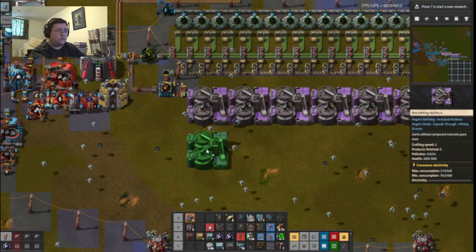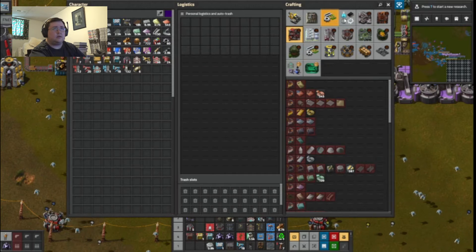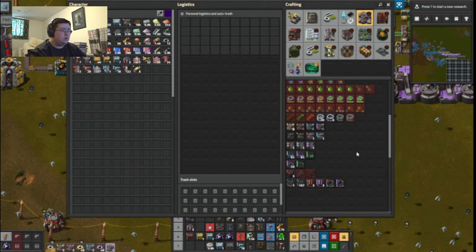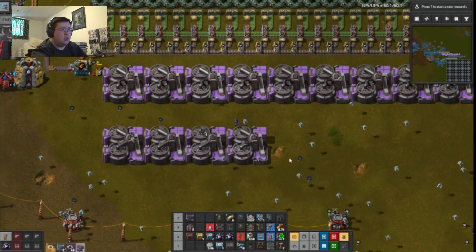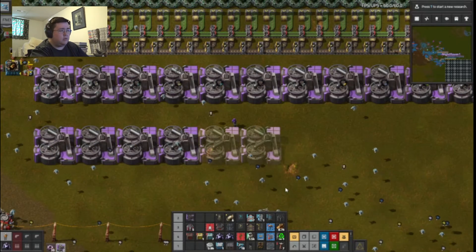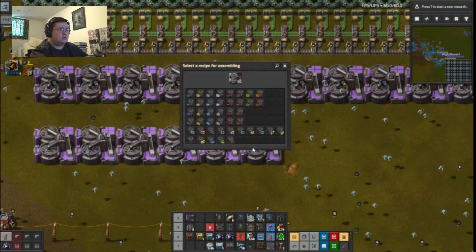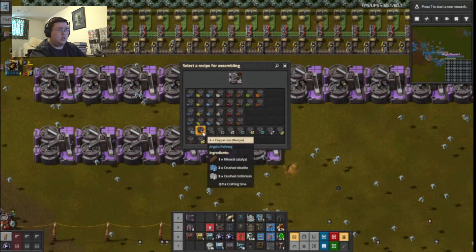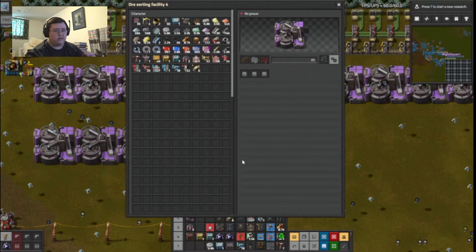Okay, so one, two, three, four... Maybe I should just make all of them now, because I know I'm going to need one for lead. That is tin. I'm going to need lead — not that much, but a decent amount.